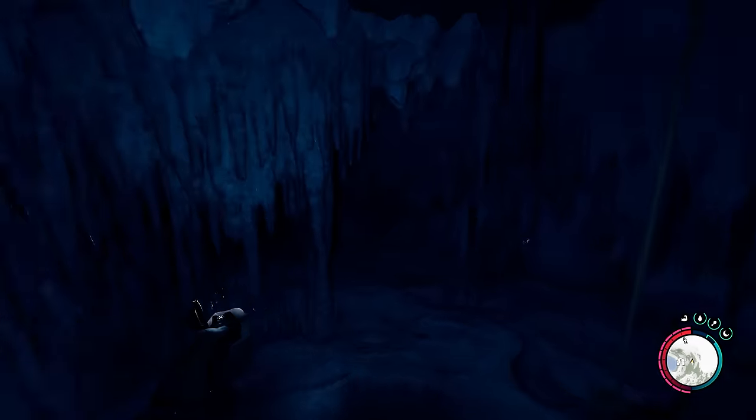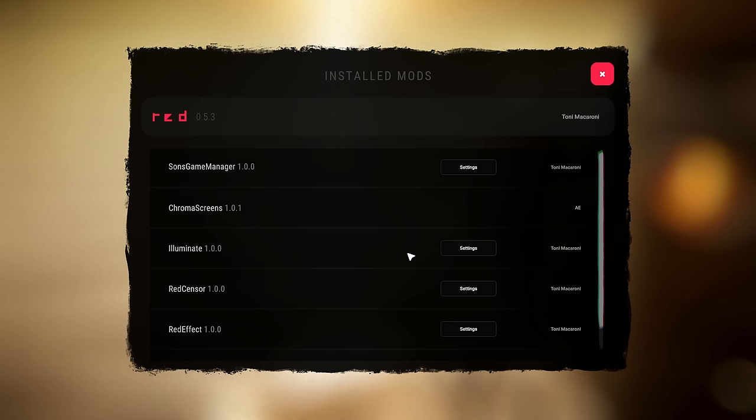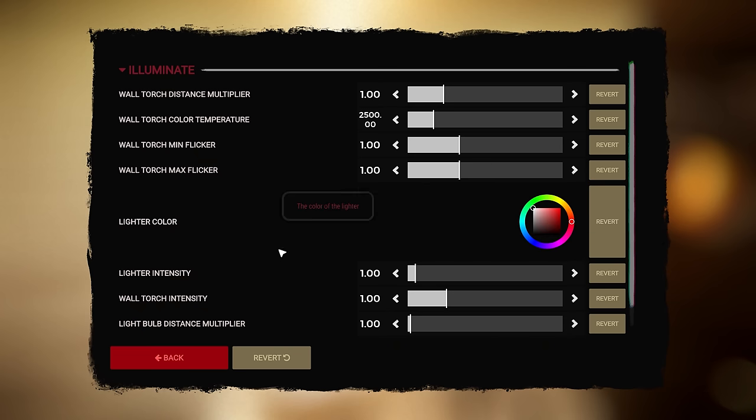Here's the new mod I wanted to show you. It's called Luminate — I think that's the right way to pronounce it. It's by Tony Macaroni. He hasn't made it public; I think he's still working on it. You can change the warlight torch intensity and stuff like that. I don't feel the need to change it that much — a lot of this is pretty good. He's even got a revert button right next to it. That's awesome, that's exactly what I wanted.